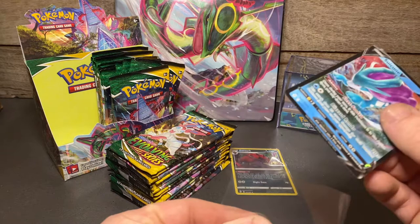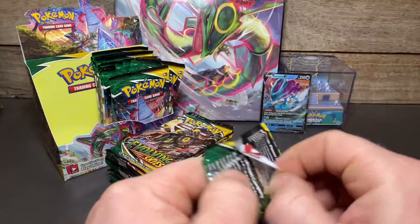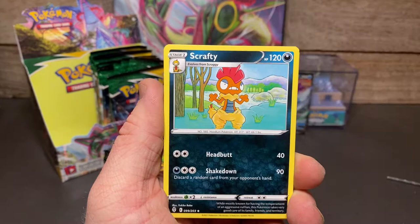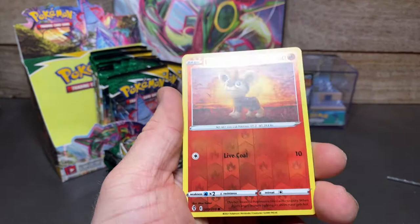Obviously the full art version over the regular V, so we've got the regular V Suicune — can't go wrong there. We'll put him up the back next to Rayquaza. Fire energy, Aromatisse, Rescue Carrier, Scrafty, Mareep, Wobbuffet, Luvdisc, Dwebble, Hippopotas, reverse Litleo, and a regular rare Shiftry — he's pretty angry there. Shiftry — is that how you pronounce it?